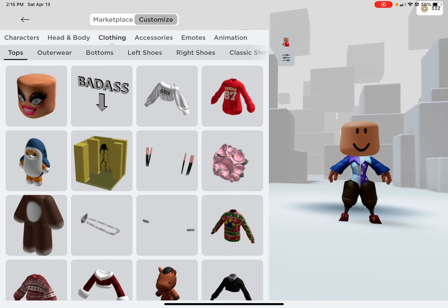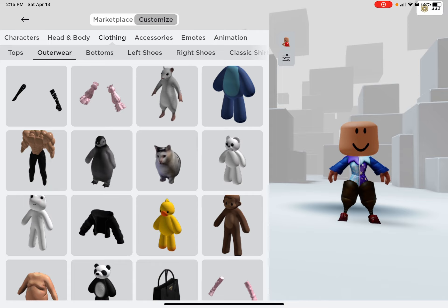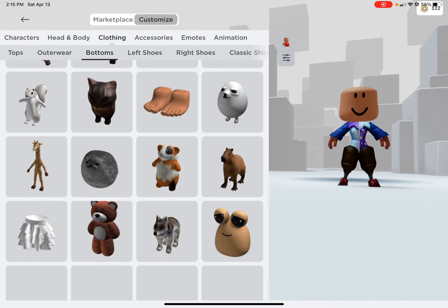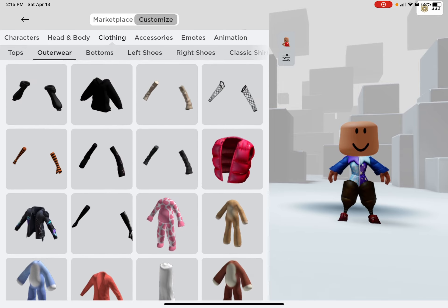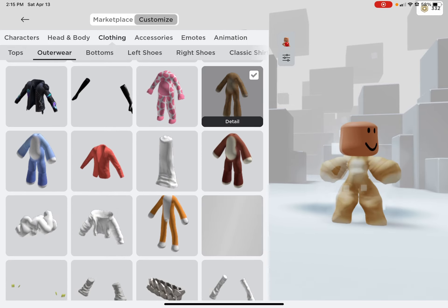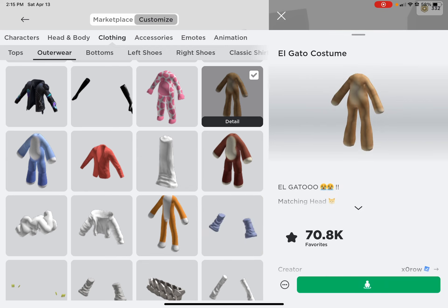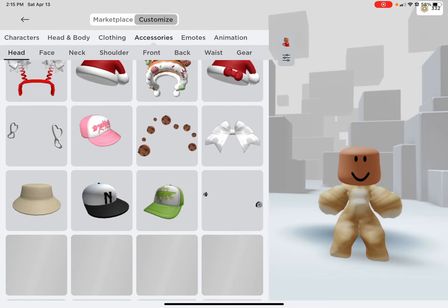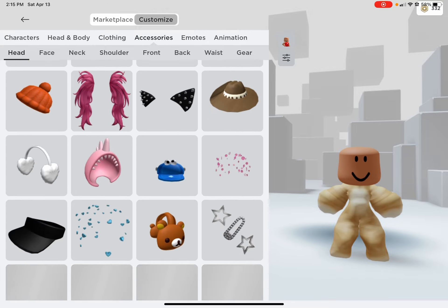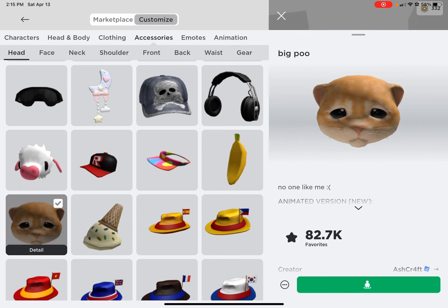Next, you're going to want to get the El Gato costume. Okay, that's weird. Then next, you're going to want to get the big poo.